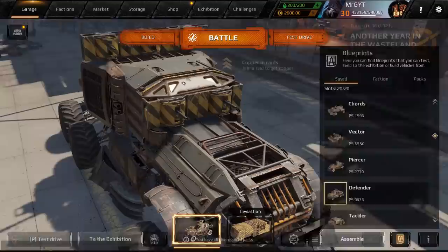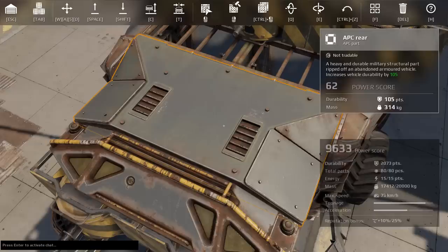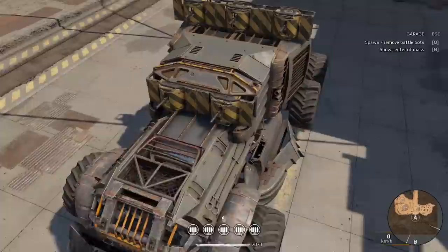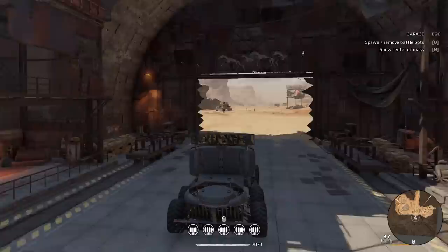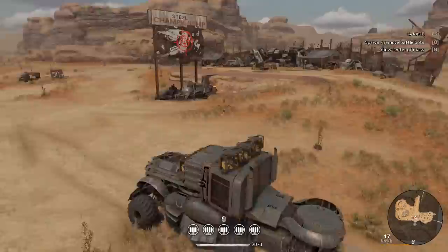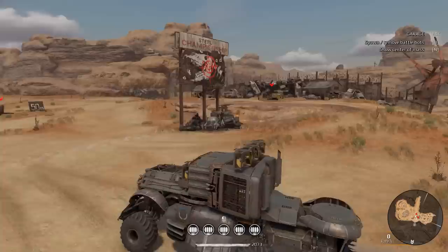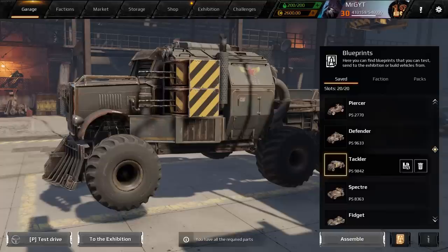Now we're moving to what I like to call the 'goofy machine gun in a box' category. Starting with the Defender — it has a limited firing arc, which means you'll often see it paired with an Icebox cab, because the Icebox gives a 15% damage bonus to weapons with a limited turn angle. That's a lot of extra damage — nothing to joke about. You can also easily merge this weapon with your armor. The firing angle is pretty good — you can go almost 45 degrees off to each side.